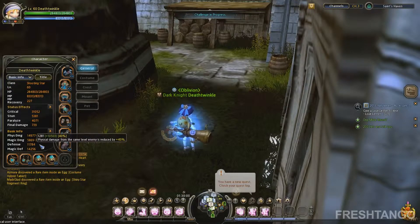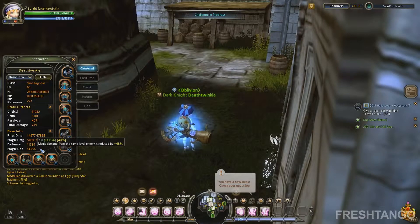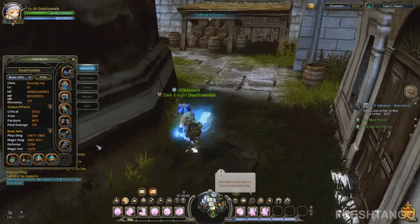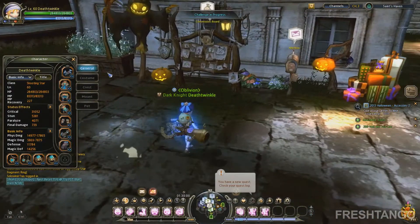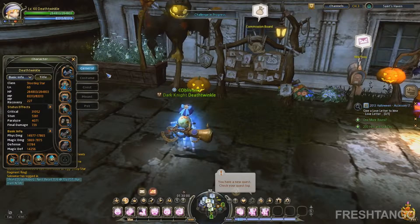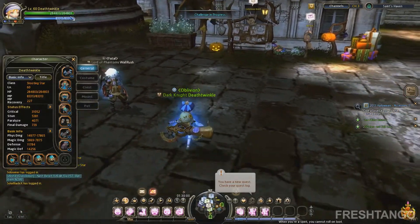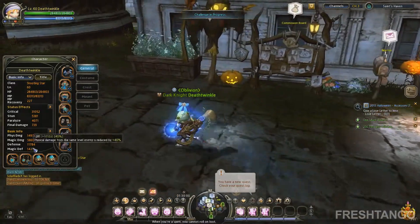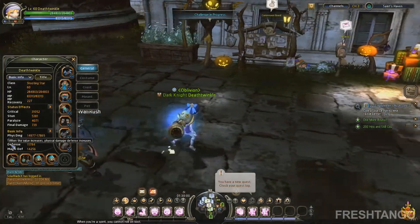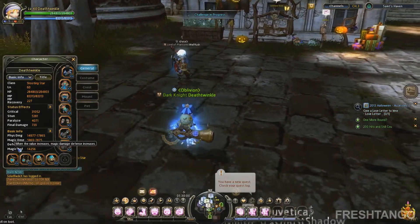Based on what I have here in my defense, it'll reduce my damage from a same-level enemy by 40% and reduce magic damage by 48%. Equivalent HP is defined as the total amount of damage targeted at you before you are dead. So what you see up here may be 284,803, but when you encompass defense and magic defense into the picture, then it's a different story.